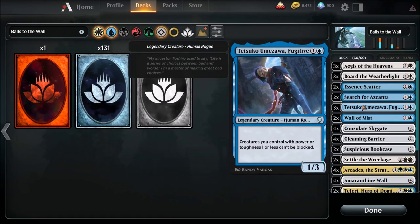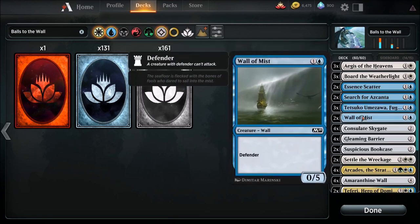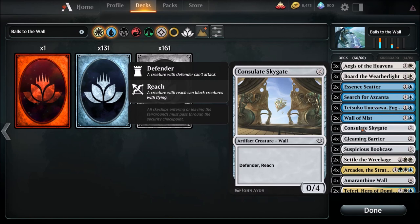Tetsuko: creatures you control with power one or less can't be blocked. This is how we win games, because we transform our walls into creatures that can attack. They don't end up gaining power — they still have power zero — but when they attack we're going to deal that toughness damage. We'll get to that in a second.